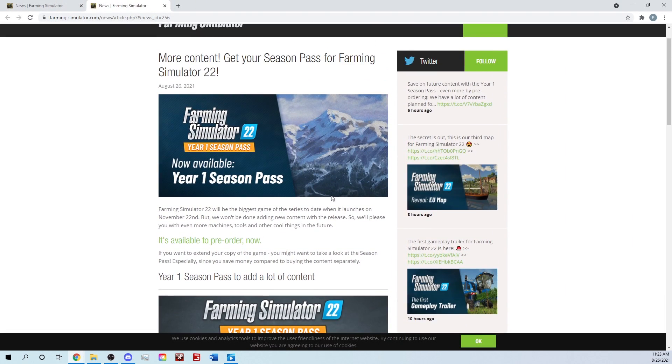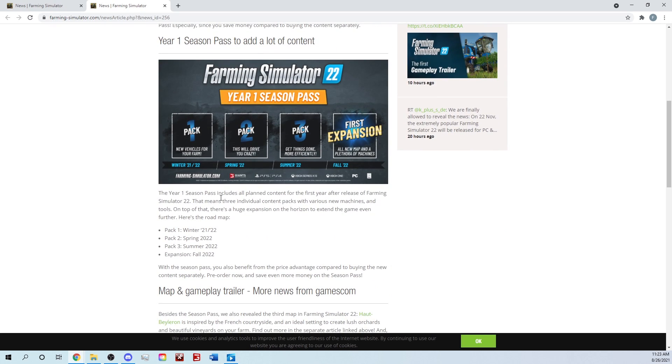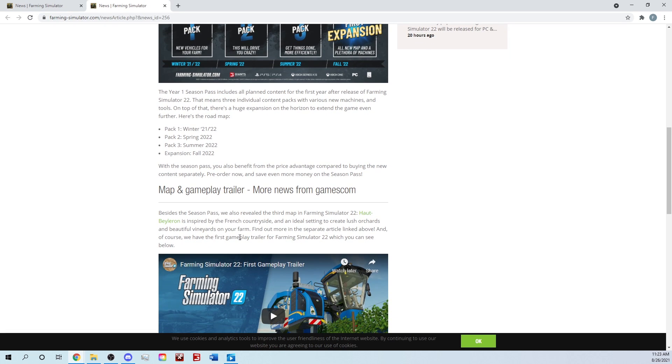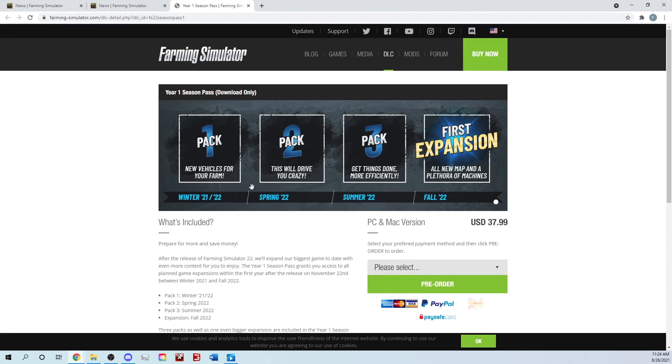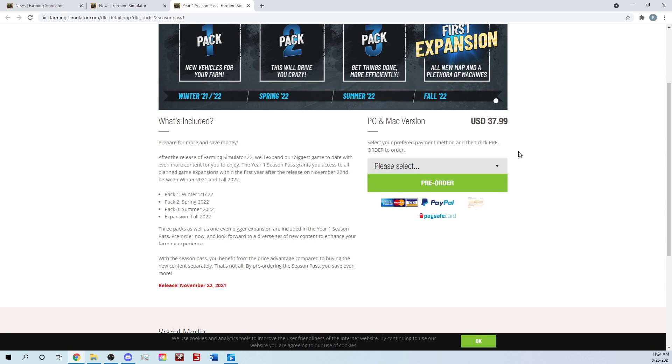They also announced the Seasons Pass — more content, get your Seasons Pass for Farming Simulator 22. FS22 will be the biggest game of the series to date when it launches November 22nd. The Seasons Pass includes all planned content for the first year after release — that means three individual content packs with new machines. Pack one, pack two, and an expansion. It's $37.99 for PC and Mac. Looks like we've got some more stuff to give away on the channel — some Season Passes!